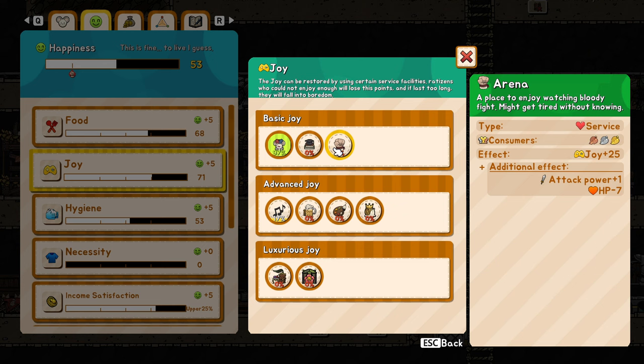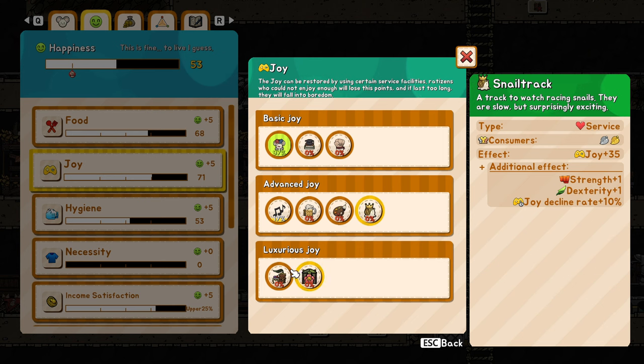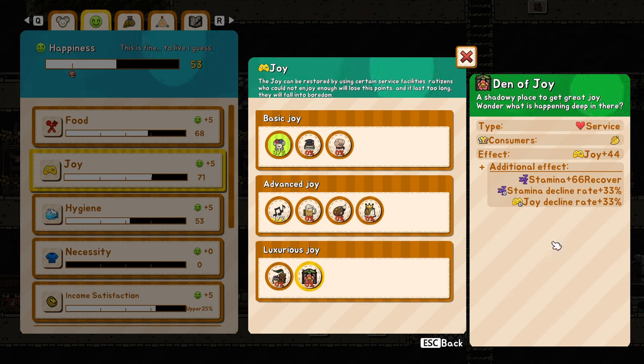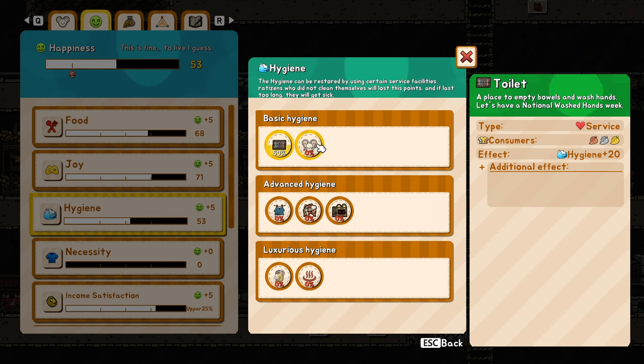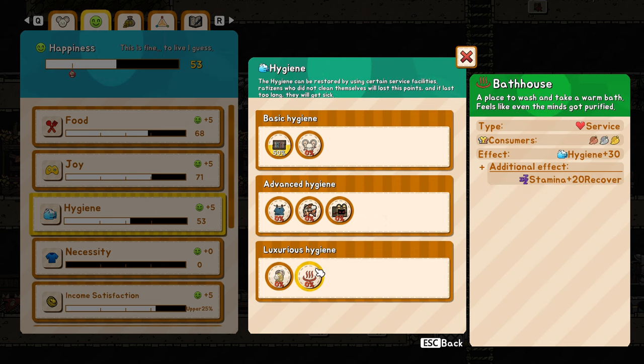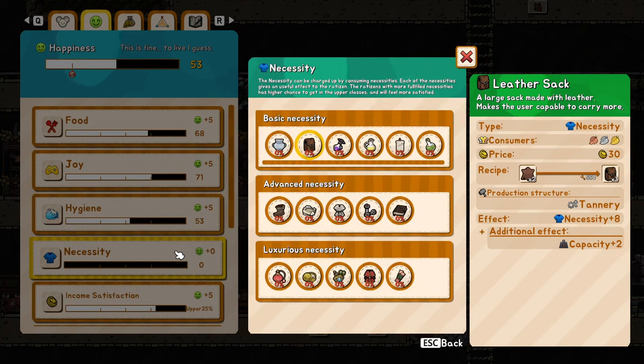As for joy, you have the basic joy which adds some effects more or less, then the advanced ones where joy decline rate is decreased, and then the luxury ones like the saloon, which will also let them recover stamina so they can work more. The den of joy is the most important and biggest one. Then for hygiene: with the hair shop they get a 10% bonus to movement speed, and plus stamina recovery from the bathhouse. Combining all these effects will make your mice more efficient.